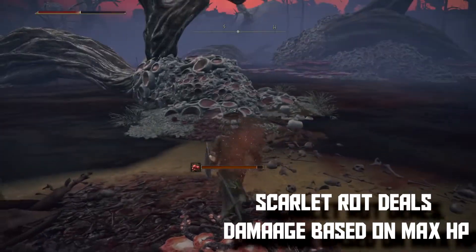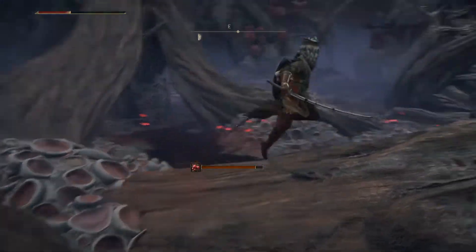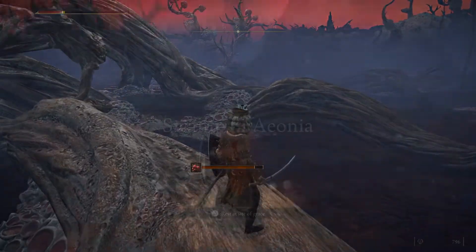Scarlet Rot drains health based on a percentage of your max health, like Bleed, so it's always going to do considerable damage. The trade-off is that the Scarlet Rot effect lasts less than the Poison effect once it procs.